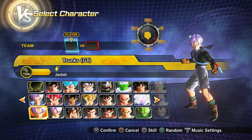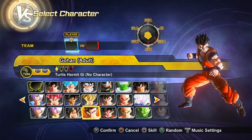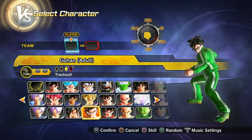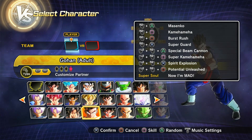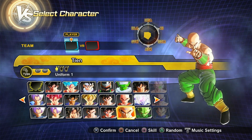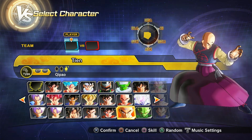Now we move on to the last row. We have GT Trunks, Kid Trunks — regular and Broly Second Coming version — and Dragon Ball Super Kid Trunks. Then Super Saiyan 4 Goku, then Teen or Adult Gohan — so we have Ultimate Gohan, beginning of Buu Saga Gohan, Adult Gohan, Dragon Ball Super Adult Gohan or Resurrection F version, and a custom variant. Then regular Buu Saga Gohan and what I'd call the Great Saiyaman incoming Gohan. Then we have Tenshinhan — Saiyan Saga, Battle Damage Cell Saga, and Dragon Ball Super Tenshinhan.